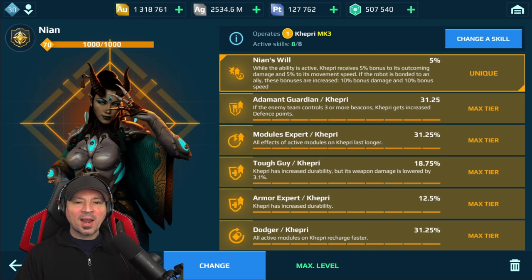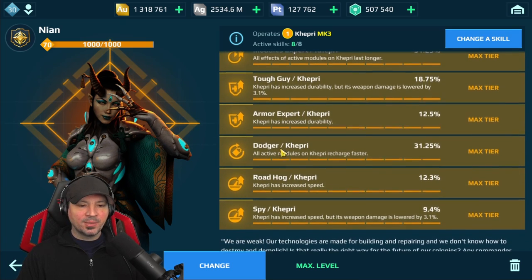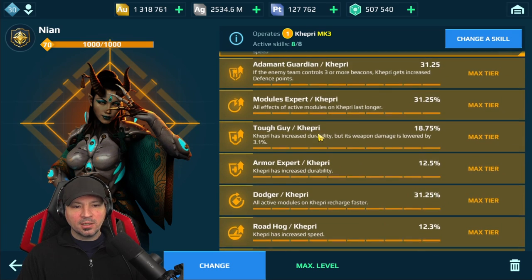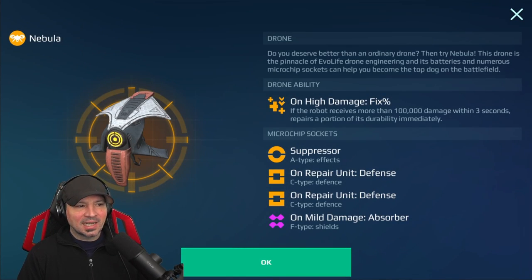Here's the new pilot — her special ability just boosts this robot's ability and makes it even stronger, which is super cool. The pilot skills we have are speed, durability, and stuff to make our modules last longer and recharge faster, which is really good on this robot. This is the current drone setup.